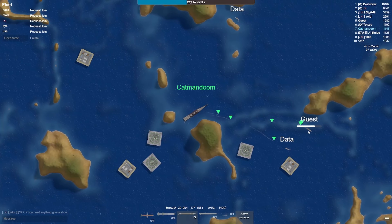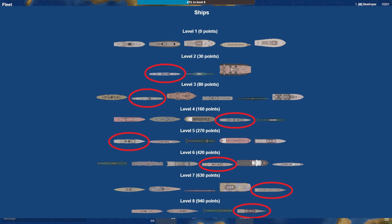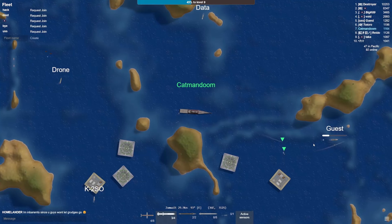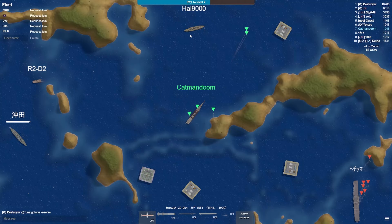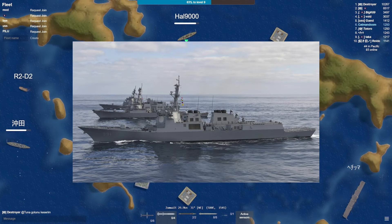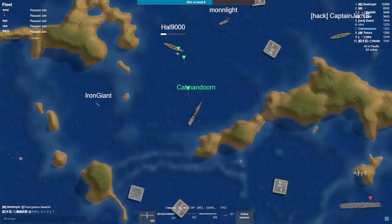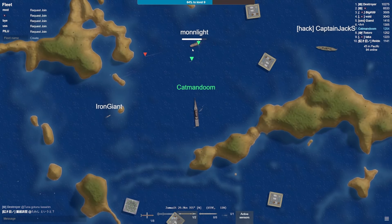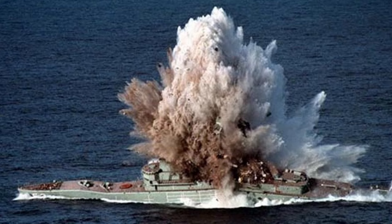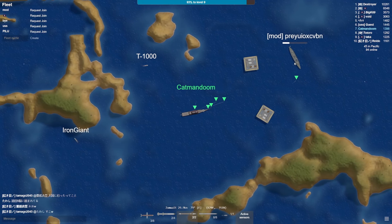Hi guys, Jack here. Today we're going to be doing another tier list video, this time for all the destroyers in MK48.io, which is a really fun ship fighting game online. In real life, a destroyer is designated as a fast, maneuverable warship intended to escort larger vessels and defend them against a wide range of threats. So it's kind of like a jack of all trades — it sometimes has missiles, torpedoes, guns. It's just good at dealing with everything, which in a game like MK48 is great.